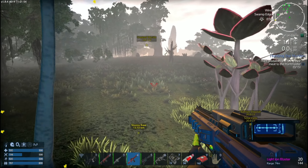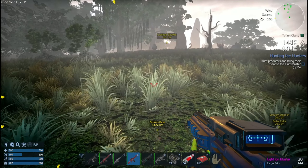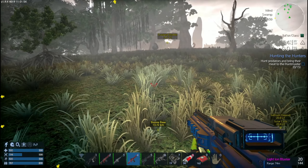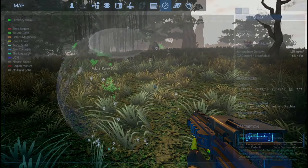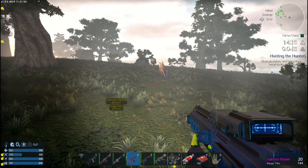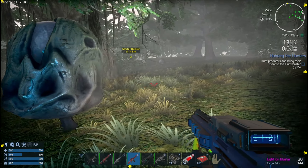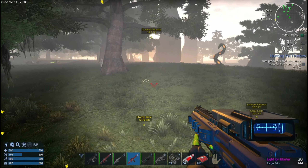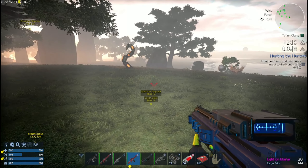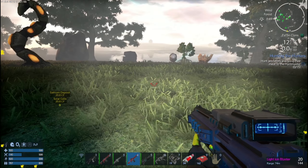Yeah, I'm losing my voice for some reason. That's not good. Make sure we're headed back to the ship. Yeah, we're headed back to the ship - there we go, my voice turned back to normal. That was weird. I got something clogging up my throat. Here's water here.